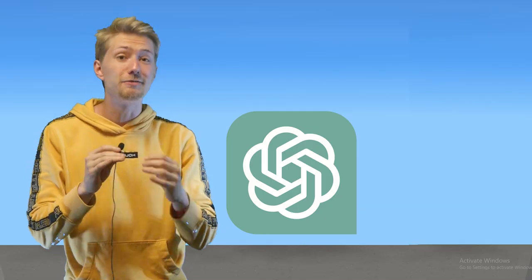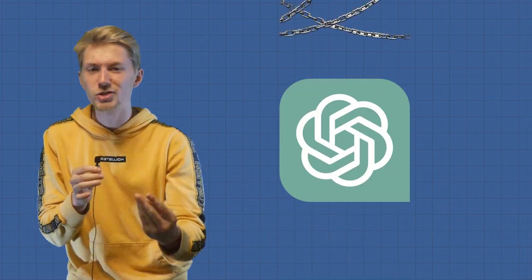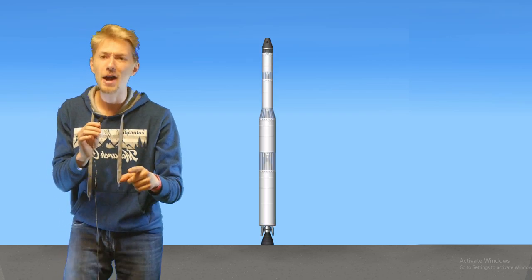ChatGPT is clearly very confused. It keeps doing things like putting engines under separators and putting capsules at the bottom of the rocket, and I don't know why it's doing that. So basically, we're going to add more constraints to explain to ChatGPT why it's bad to do these things. And in fact, it didn't take long at all until we got a promising rocket.